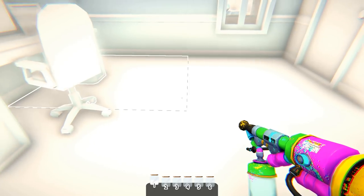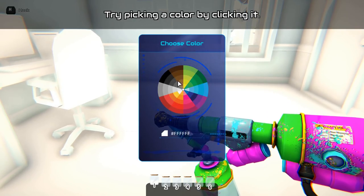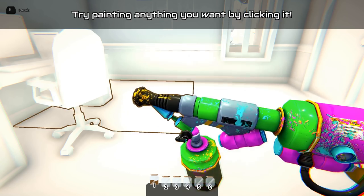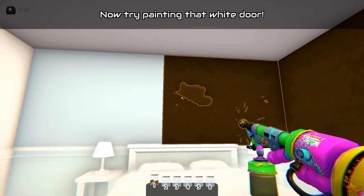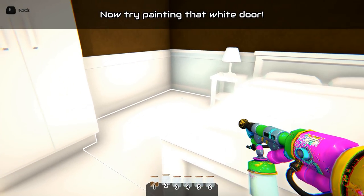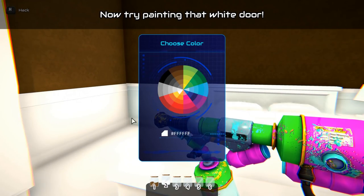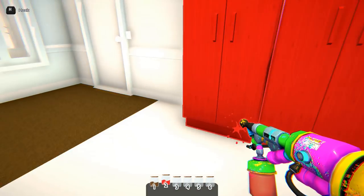The controls are WASD for walking, space for jump, and mouse for camera movement. The game starts with a paintball gun and we can paint all the objects around us. We have 6 slots that we can add different colors, but later in the game we get more items and it gets too complicated for me, as you will see.